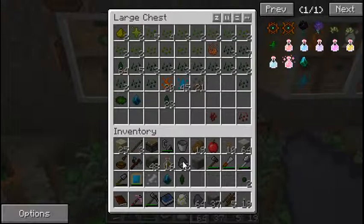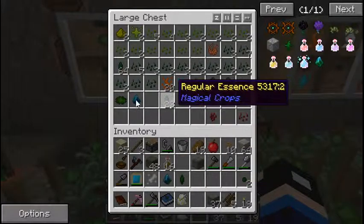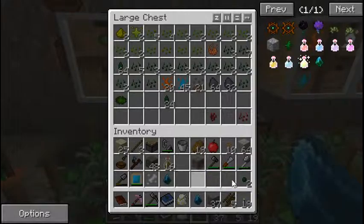So what I can do here - let me throw this stuff in - grab my weak infusion stone.